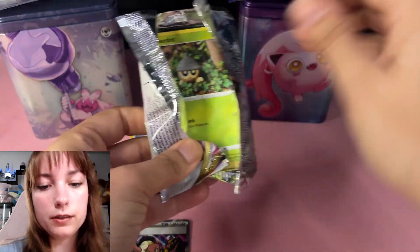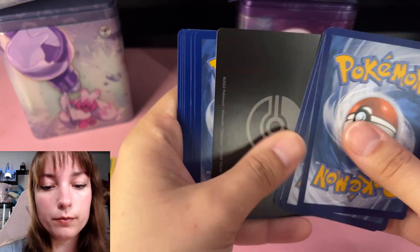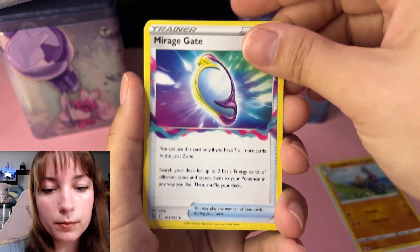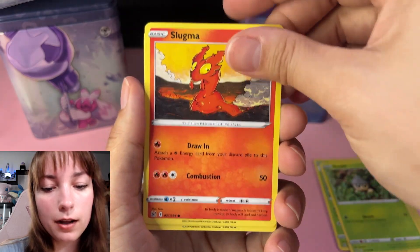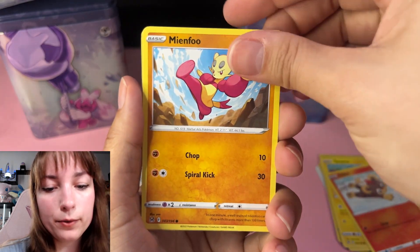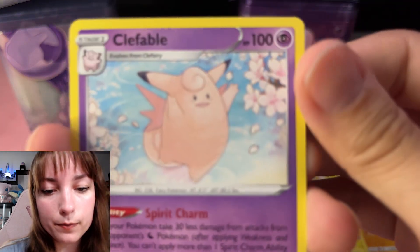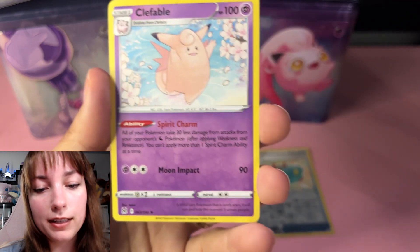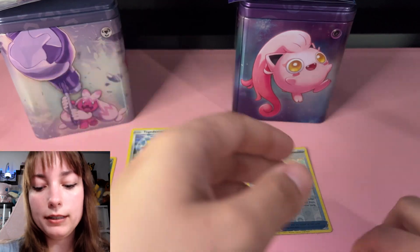Lost Origin. One, two — yep, the fourth to the front. We've got Fissure, Machoke, the Mirage Gate, and Cascoon, Seedot, Slugma, Tynamo, Litleo, Minccino, Toolbox, and Clefable. It's a rare but it has no shine. I do like it — it's so cute. How is Clefable outside when it's light out? Maybe it's under the moonlight — under the moonlight Clefable.